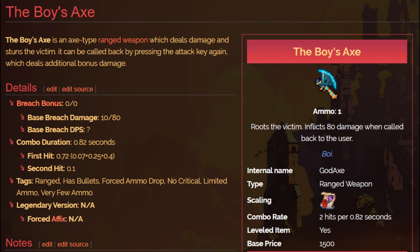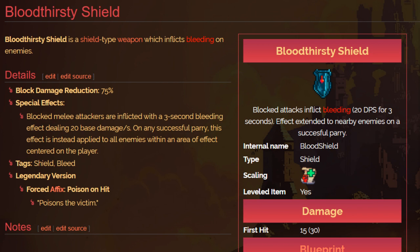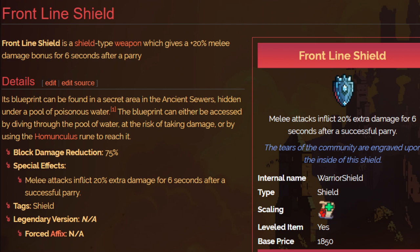For Brutality shields, you only have two options and both are great. Bloodthirsty Shield gives an area-of-effect blood proc; Frontline Shield gives a higher damage output. For an already powerful weapon, Frontline Shield works really well — especially against bosses. If it has blood synergy, pair it with Open Wounds to get that 60% bleed bonus, and combined with Frontline Shield you've got a serious damage machine. That's the overview for Brutality — it can be used as your standard Brutality weapon.